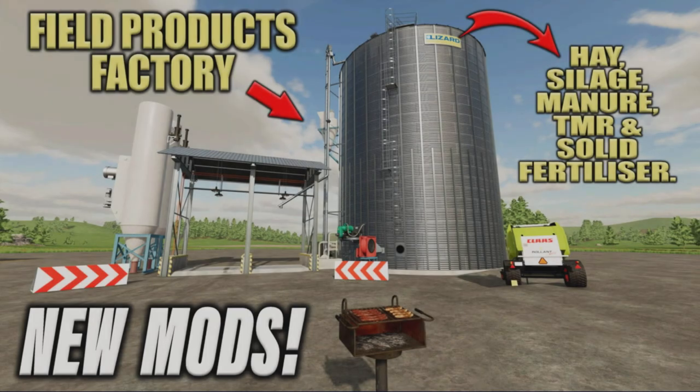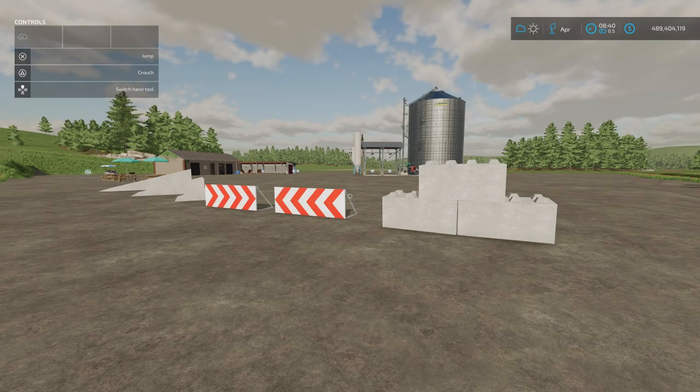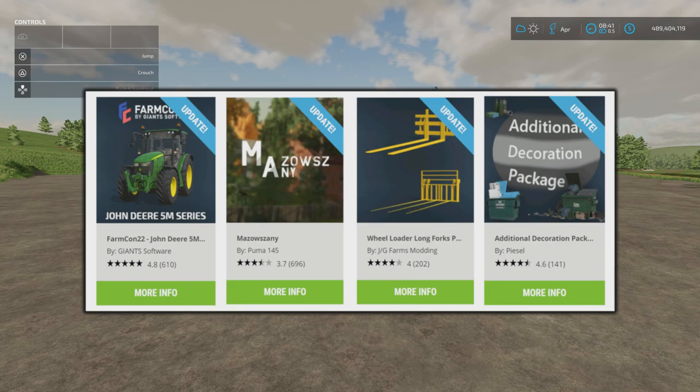Welcome to this look at new mods on Farming Simulator 22 with me, Mr. Seelie P. Another Friday rolls around — it's the 5th of August. We've got some new mods and four updates today: the John Deere 5M series, the Farmcon 22 John Deere 5M series by Giant Software, the map Mazofshanye by Puma145, the wheel loader long forks pack by JG Farms Modding, and the additional decoration pack by Pysol have all had updates.